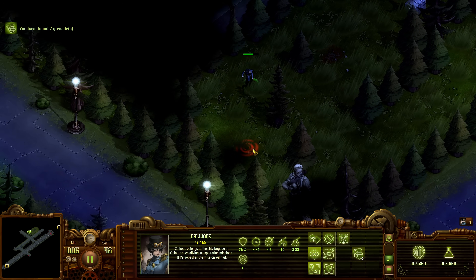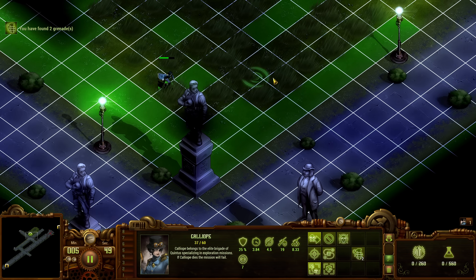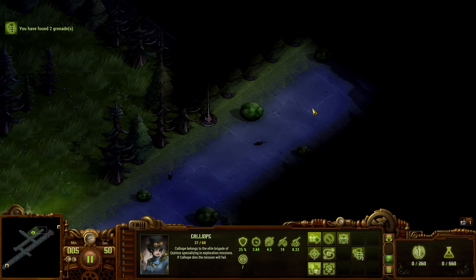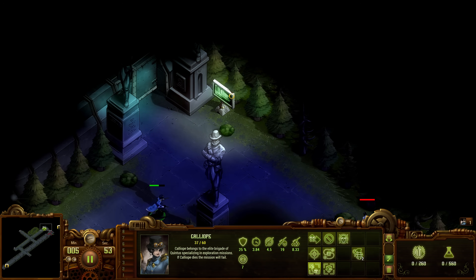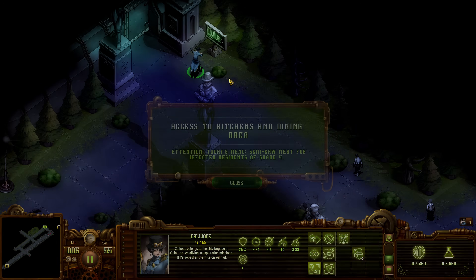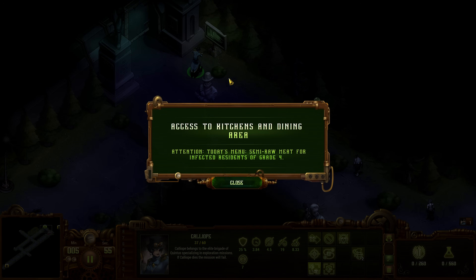Grenades. Nice. Come on. We have a descriptor here. The block in the park. Kitchens and dining. Today's menu: semi-raw meat for infected residents of grade four.